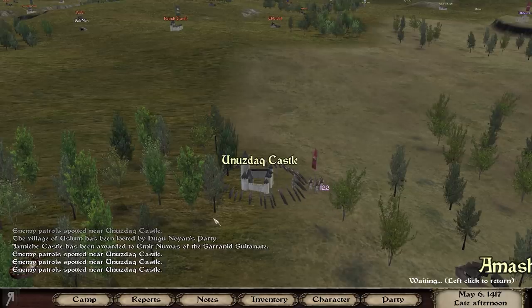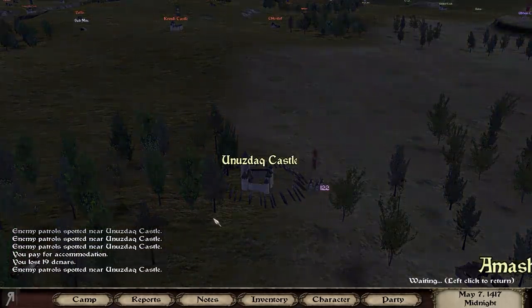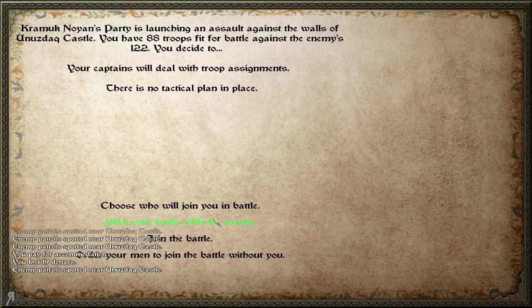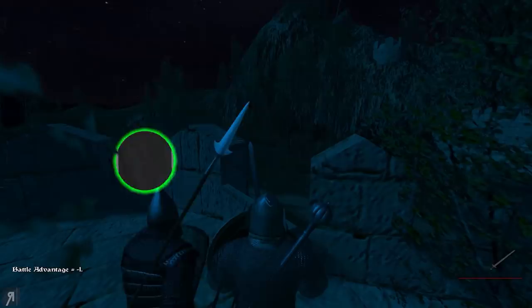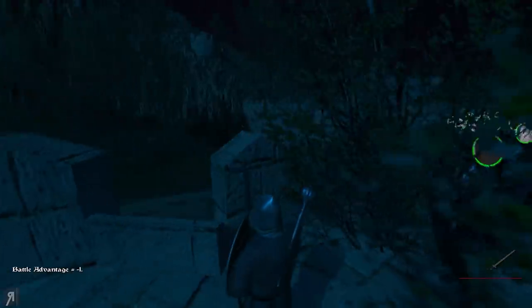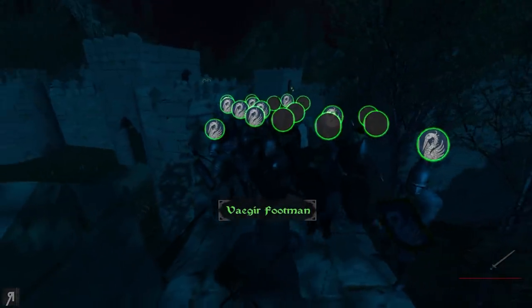The Vejirs are obviously nowhere to be seen at the moment, which is kind of annoying, but it does give us some rather exciting defenses to participate in. So let's see what we can do — 88 against the enemy's 122. These guys are probably going to be... oh, it's raining. This is actually bad for us because of the ranged units — they're going to be doing basically nothing.